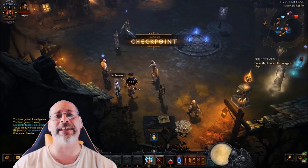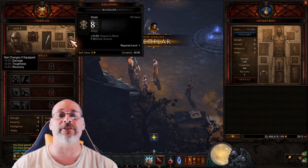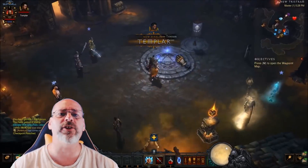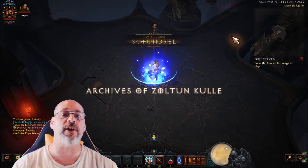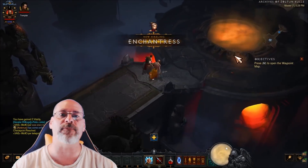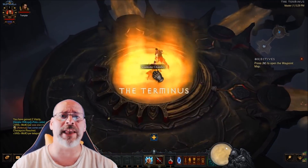First and foremost, do not do the upcoming challenge rift before you create your Season 14 character. Save it for after — then jump in, do the challenge rift, get your mats and your gold, and that will be amazingly helpful when you start your season.